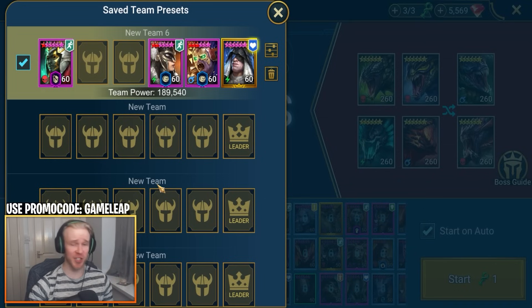Based on those champion recommendations, the budget team we're building so far has Bevald of the Thorn as our provoker — unfortunately he's a legendary, which I'm trying to avoid, but he's the only provoker option I have for this example. Ugo is coming in with the Block Buffs debuff, we have an Increased Speed buffer, and Doom Priest as healer and debuff cleanser.